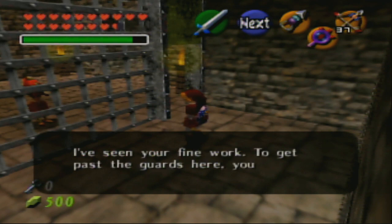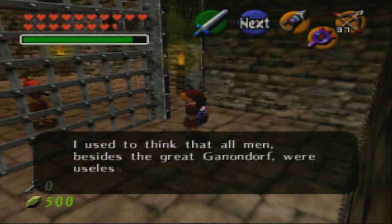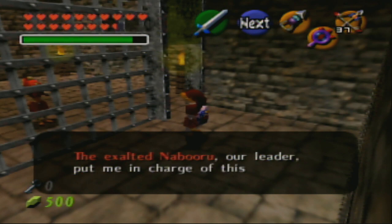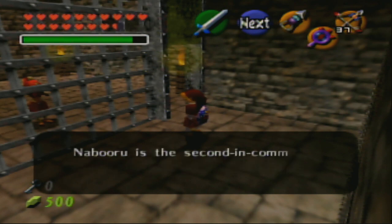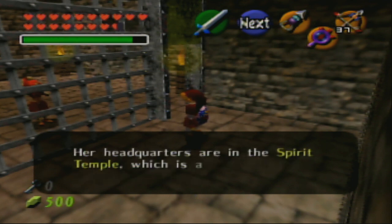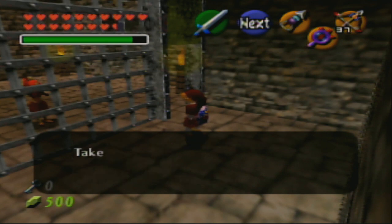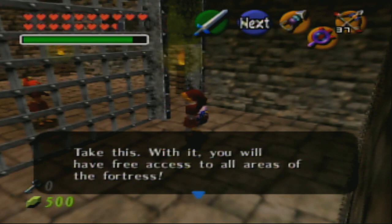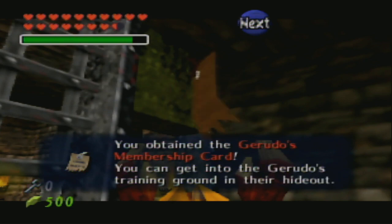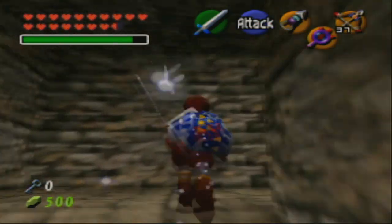A Gerudo guard speaks: 'I've seen your fine work. To get past the guards here, you must have good thieving skills. I used to think that all men besides the Great Ganondorf were useless, but now I don't think so anymore. The exalted Nabooru, our leader, put me in charge of this fortress. Nabooru is second in command to the Great Ganondorf, King of the Gerudo Thieves. Her headquarters are in the Spirit Temple at the end of the desert. You must want to become one of us - take this with you. You will have free access to all areas of the fortress.' We got the membership card - we are now a Gerudo, a female thief.